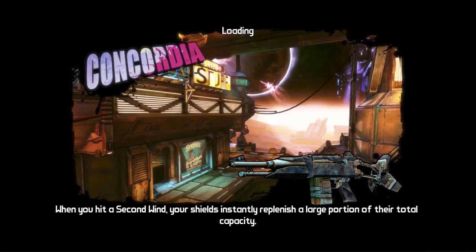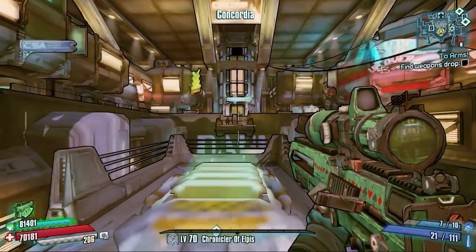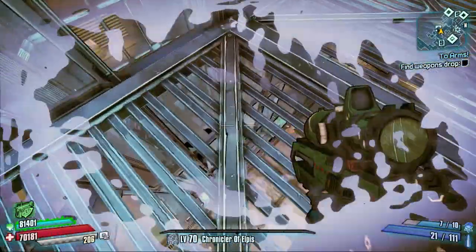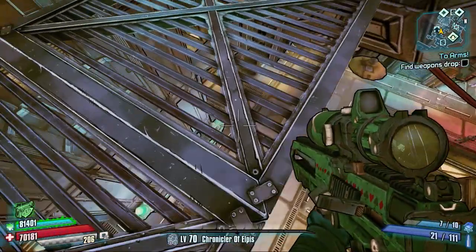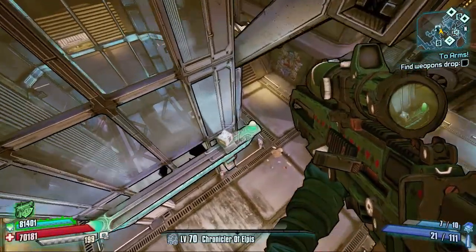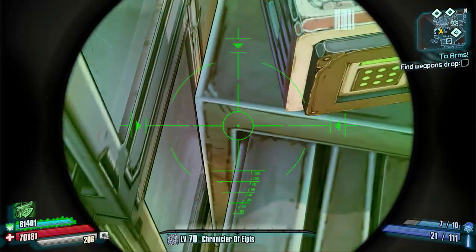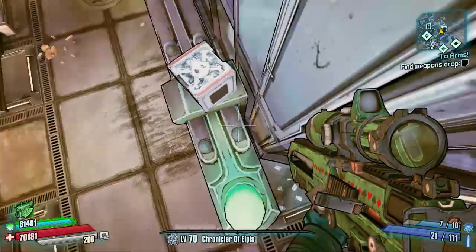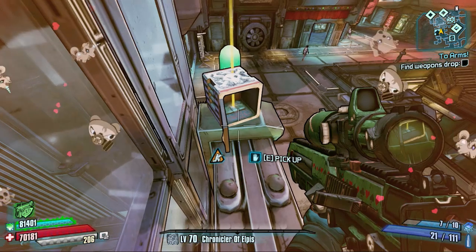For our final easter egg we're heading over to Borderlands: The Pre-Sequel for a kind of double easter egg. In Concordia, if you head towards the lift where you go up to Meredith's office and look on the outside of it, you'll see a little platform down there with a box on it. It looks like a normal loot box, but if you get closer you'll see a skull and crossbones animation — the same stuff you see on some of Gaige's outfits, so it's a bit Mecromancer-y.